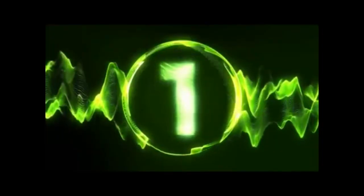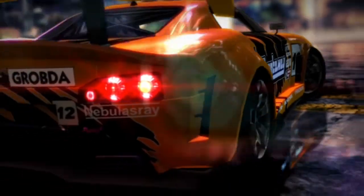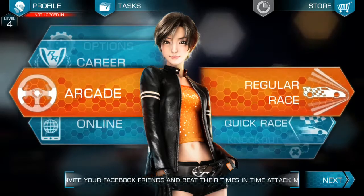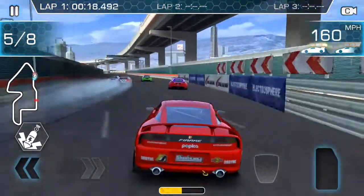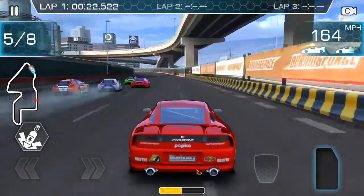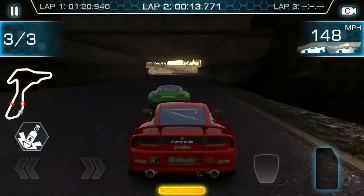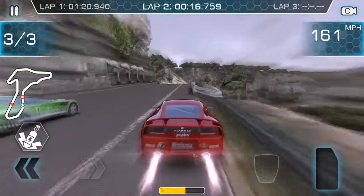And at number 1 we have Ridge Racer Slipstream. This takes number 1 because it is literally pure racing. Just go into arcade mode and you are pitted against cars that will give you a run for your money in either a race or elimination mode. Increase your nitro gauge by drifting around corners then release it to take first place. The tracks are testing and can be raced in reverse.